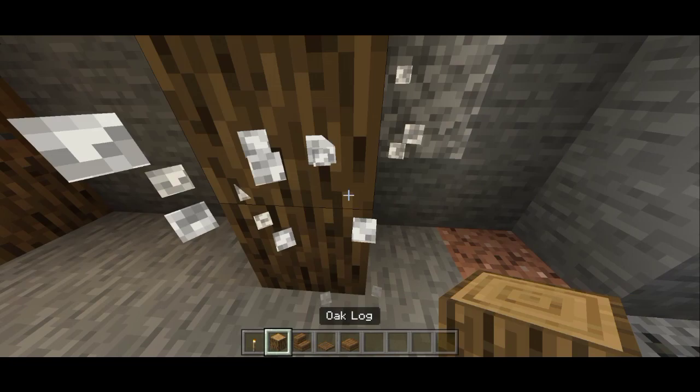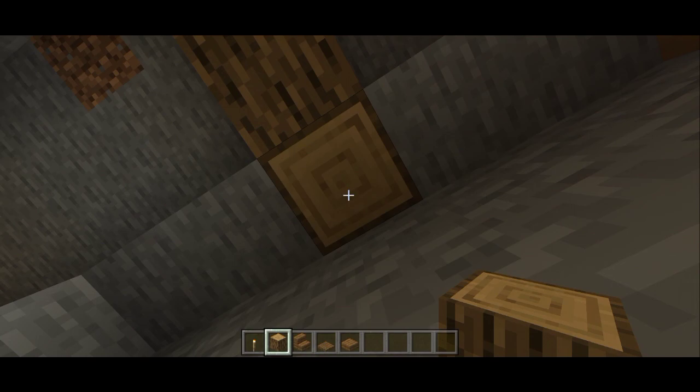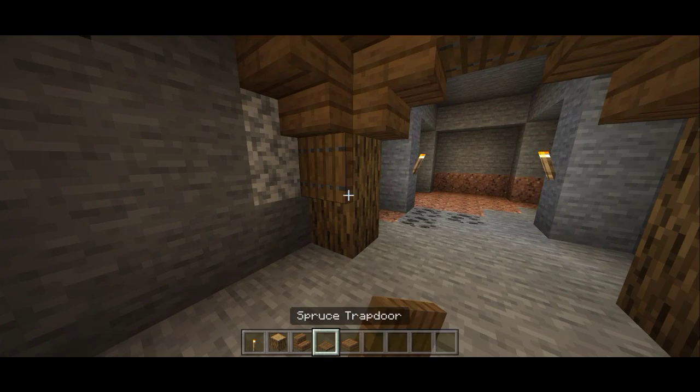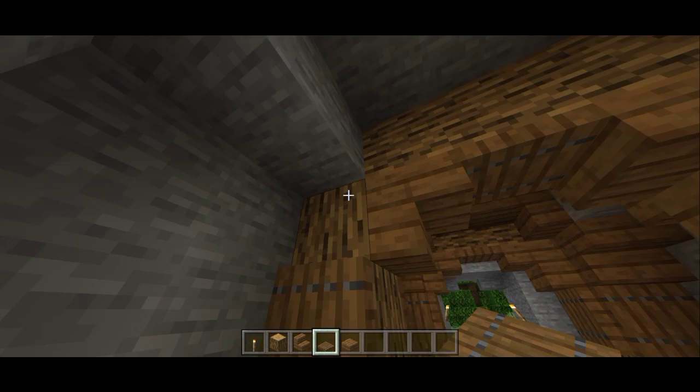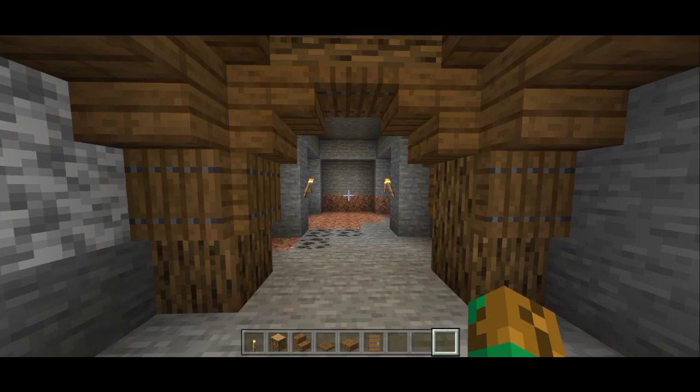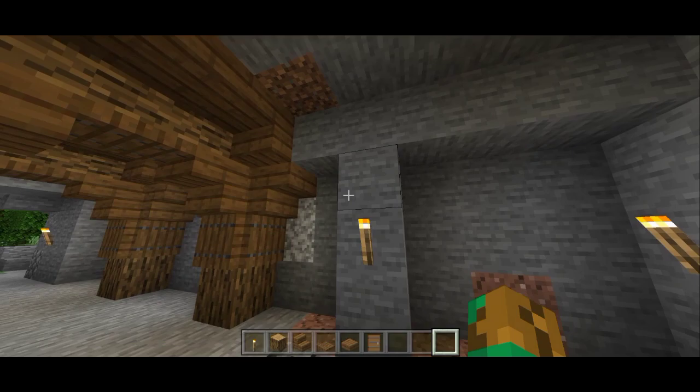We're gonna show you guys how to build the archway again. As you can see, we're just using some oak wood. Don't forget to use some upside-down stairs, and also a trapdoor in the middle. We also use a lot of upside-down stairs and trapdoors just like that. On every single corner we just put about three or four trapdoors just like that, and also on the middle we put a trapdoor. It's really simple.